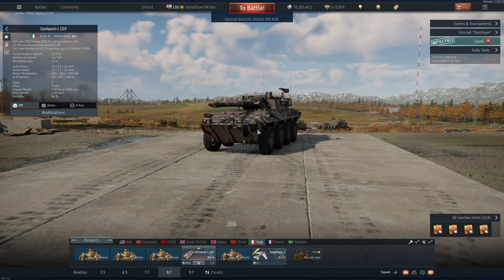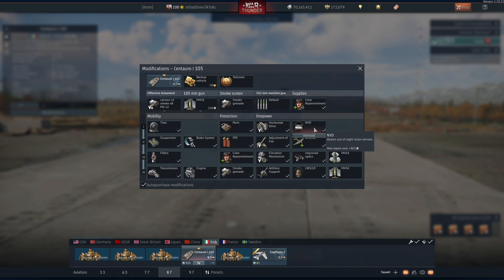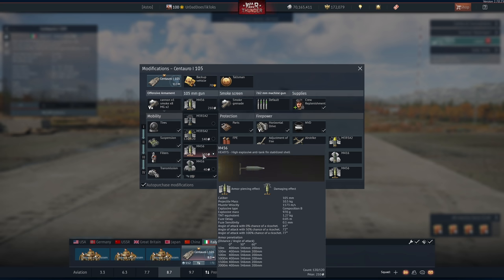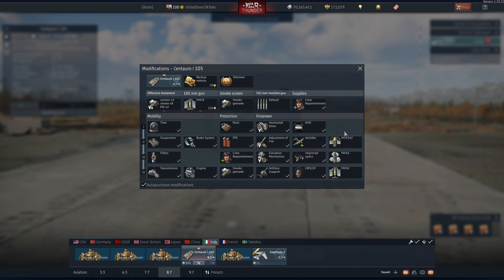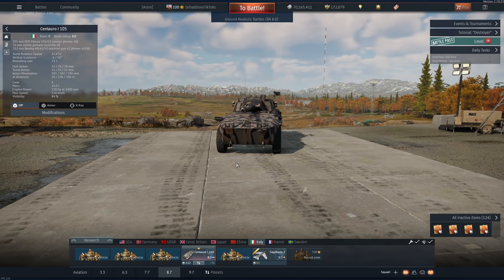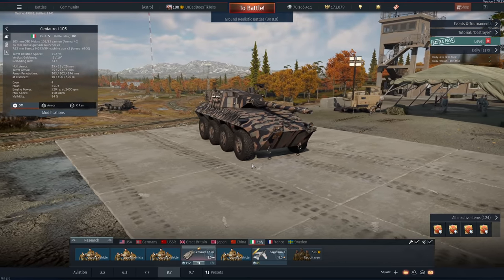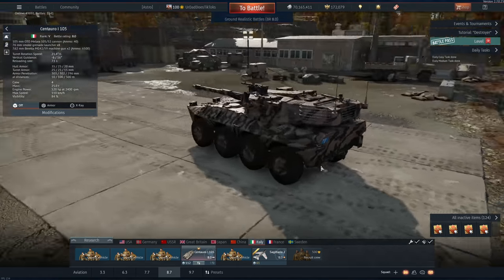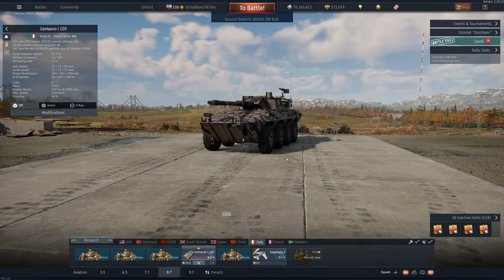And then we turn to this thing's modules. Yes, it has thermals. Yes, it's a light tank so it can scout. It will get you into airplanes cheaper. It has HESH with 400mm of penetration, by the way. We can also drop artillery. And we have a laser warning system that lets us know when we're being aimed at. Now with the most recent patch as well, with the laser rangefinder, it adjusts the gun's elevation to exactly where you need to shoot to hit the enemy that you're engaging.